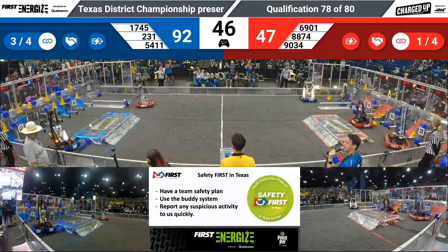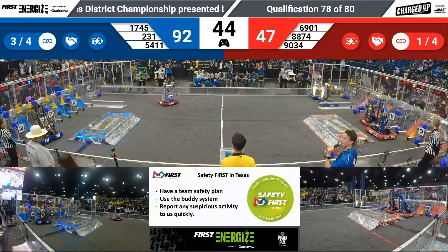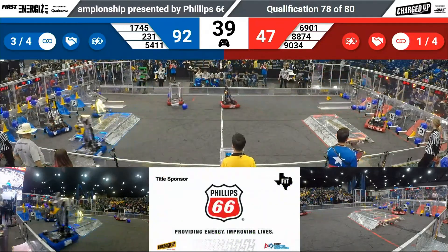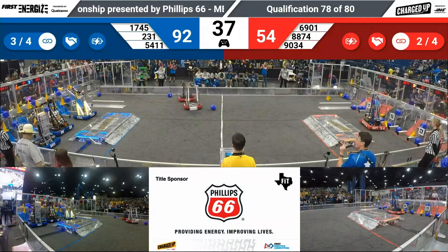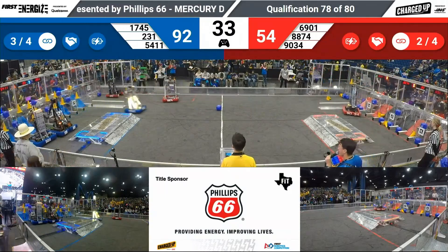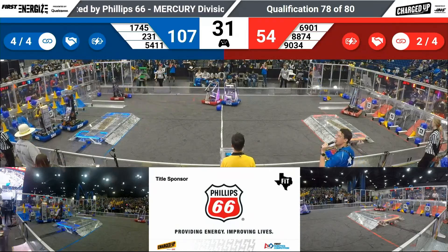Blue has three links complete, red with one link complete. They have achieved the cooperation bonus — if three game elements are scored in the middle grid, then alliances only need four links to get that extra ranking point, encouraging cooperation here in FIRST.